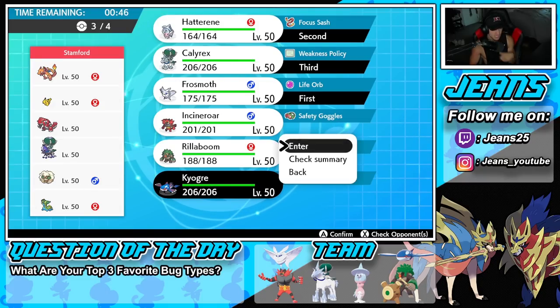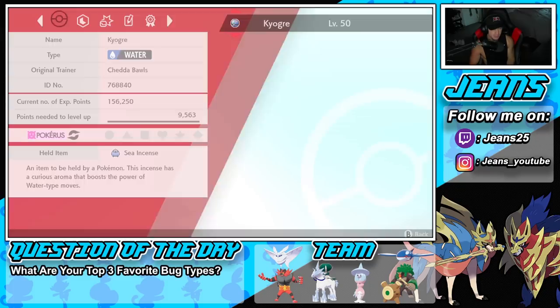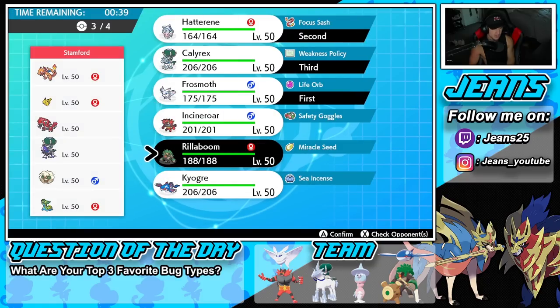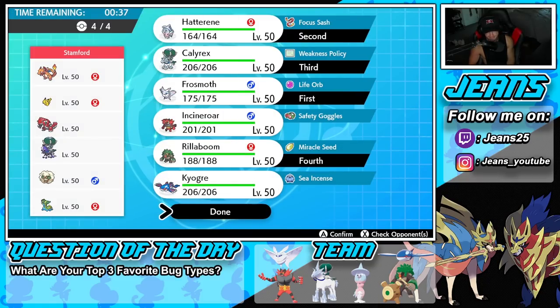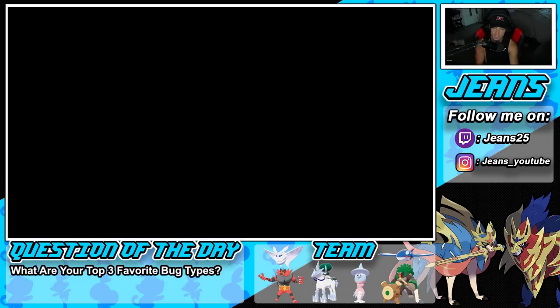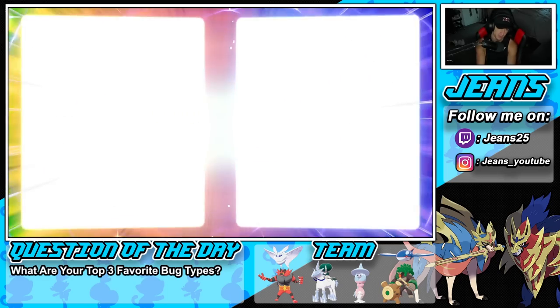We just have to watch out for Stormdrain Gastrodon. We might not want to bring Kyogre if Gastrodon is out, since Thunder doesn't affect it and Stormdrain just absorbs the water move. So I kind of want to bring Rillaboom instead at this point — if we get Kyogre out with just Gastrodon we can't do anything.